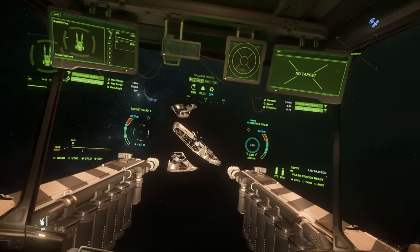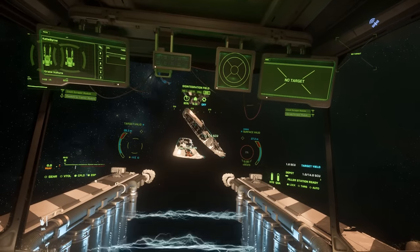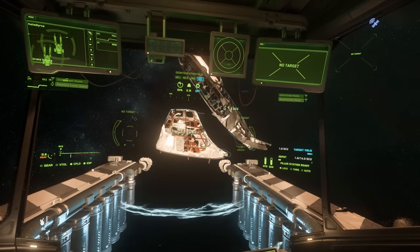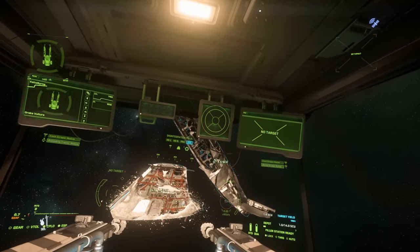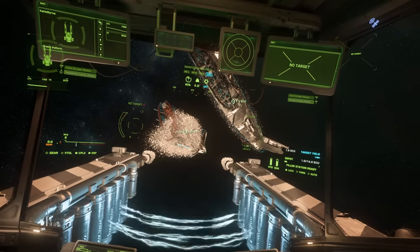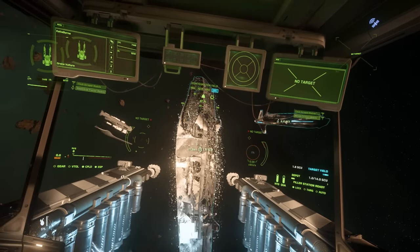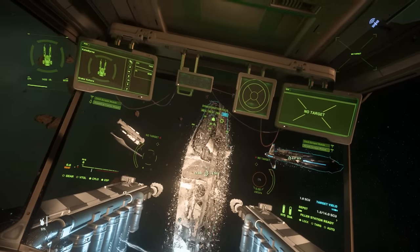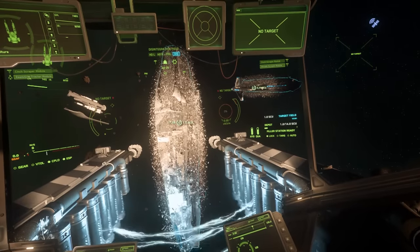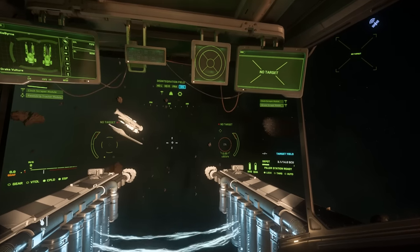And then if we go to disintegration mode — disintegration mode pulls in all the new resource construction materials. This feels quite magic here, if I'm honest. Look at that — we've got up to 3.1 SCU already.